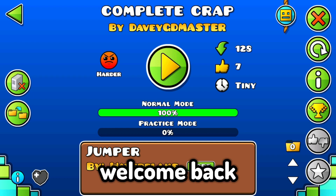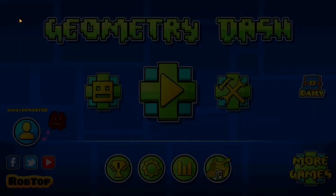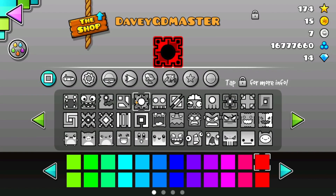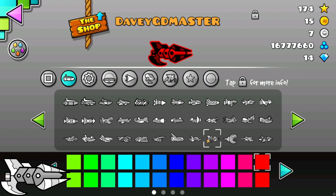What is up guys, welcome back to another amazing video. We are going to be seeing which ship is better. The ship I'm currently using is the 800 user coin ship, and we're going to be seeing which one is better — this or this. I want to test which one can get through a straight flight course in fewer attempts.